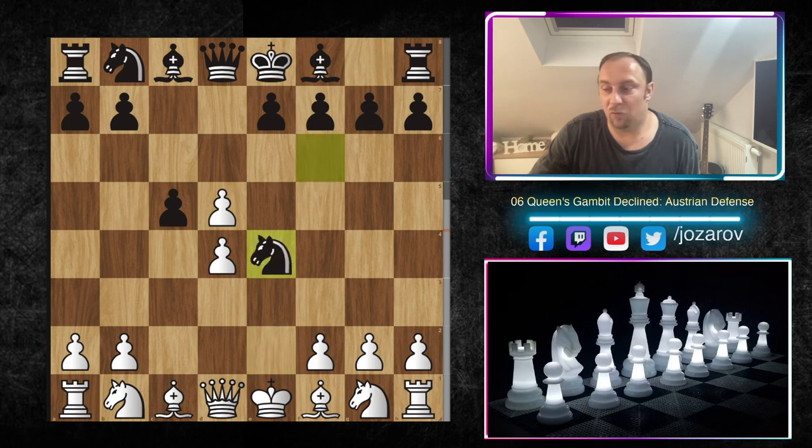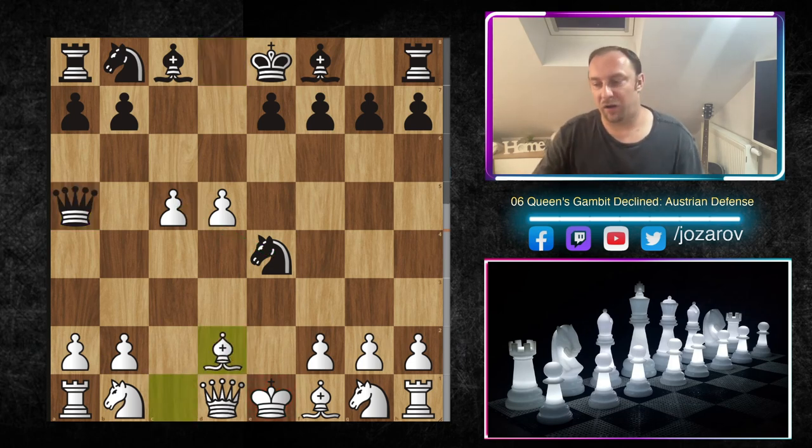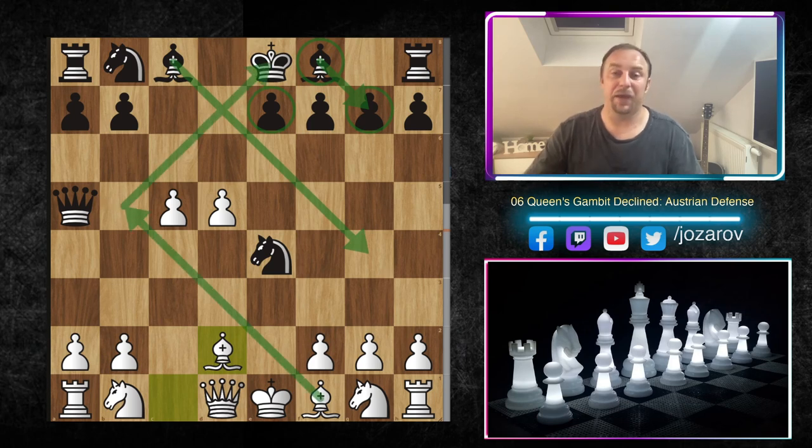Now let's see what happens if, after e4, Knight×e4, d×c5, your opponent plays Queen a5 instead of taking with the knight. The queen and knight are both exposed. We simply play Bishop d2, attacking the queen. Don't worry too much about the bishop pair — although it's an open game, the only bishops working well are white's. Black's bishop on c8 is stuck, and the main tactical goal remains Bishop b5.